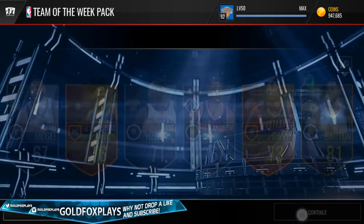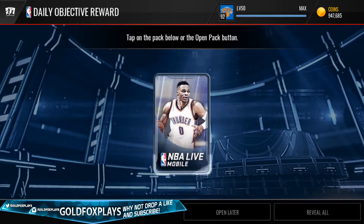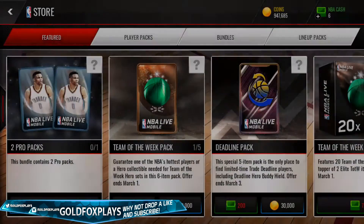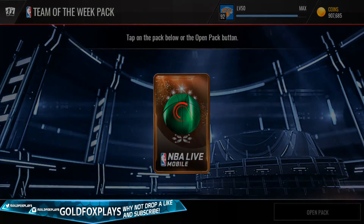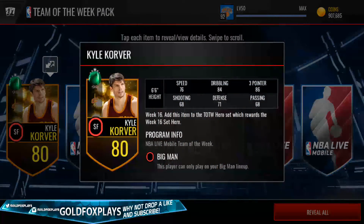Will Barton is a Week 16 player. In these packs I think you can only get players from the last month — so February means Week 15, 16, 17, and 18 players. We're trying to get an Elite player, and hopefully even one of the limited-time players — that would be most ideal. We also get Kyle Korver, an 86 three-point shooter — not that bad. Week 16.